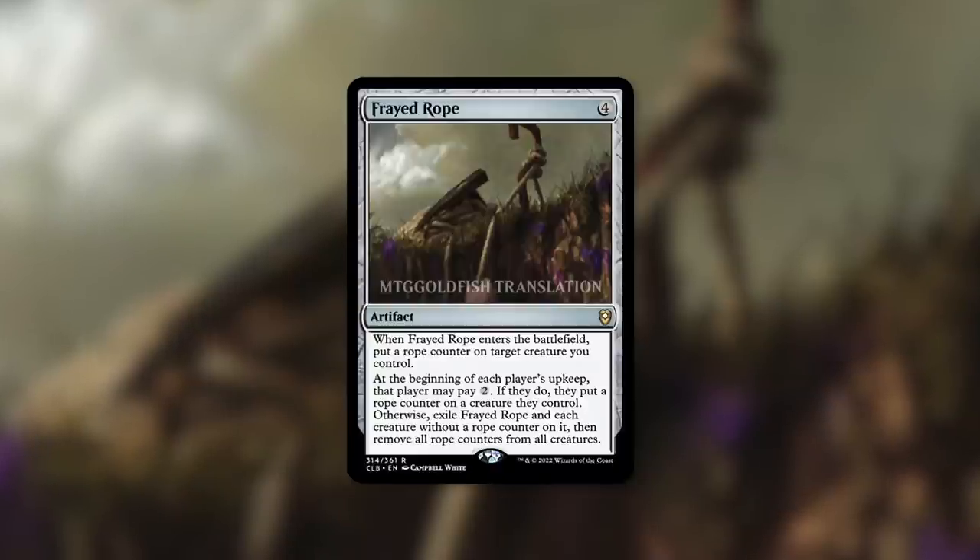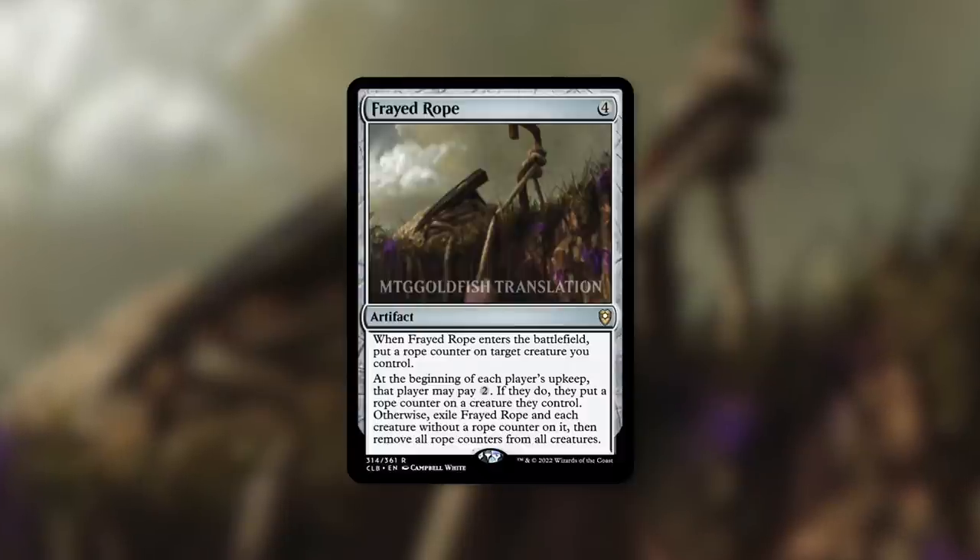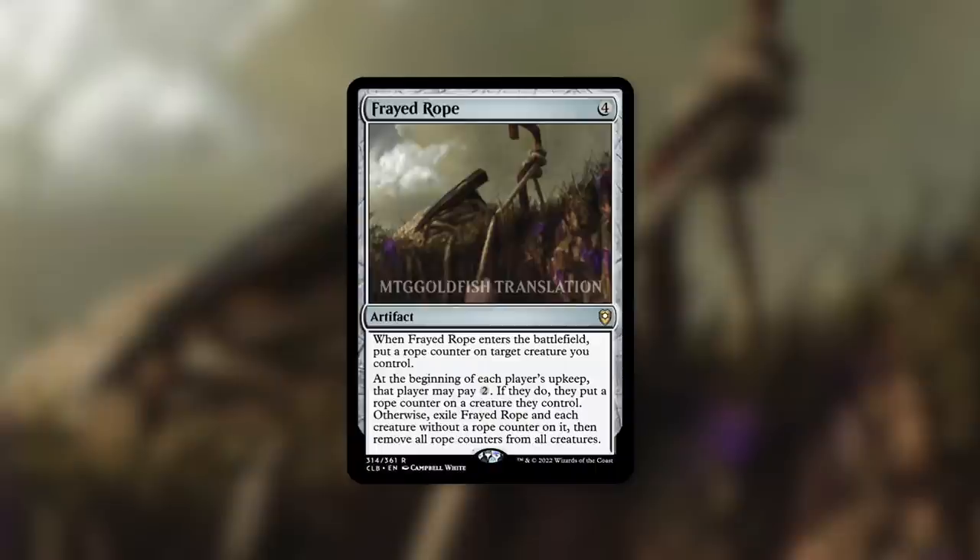At the beginning of each player's upkeep, that player may pay two mana. If they do, they put a rope counter on a creature they control. Otherwise, exile Frayed Rope and each creature without a rope counter on it, then remove all rope counters from all creatures. That is quite the card.